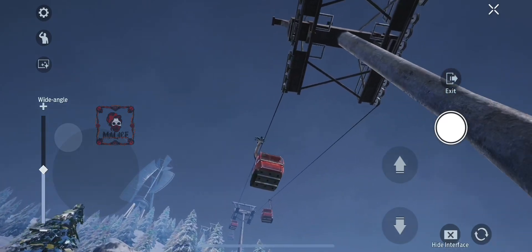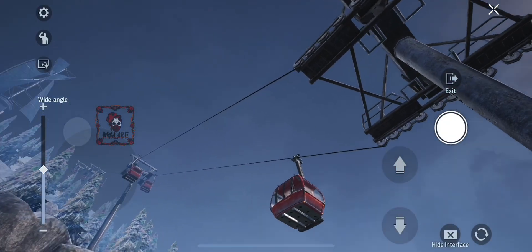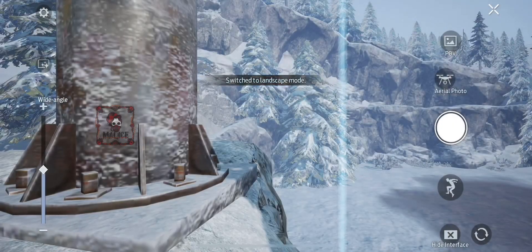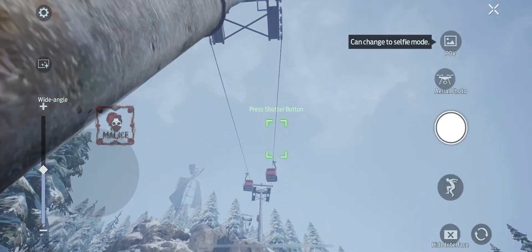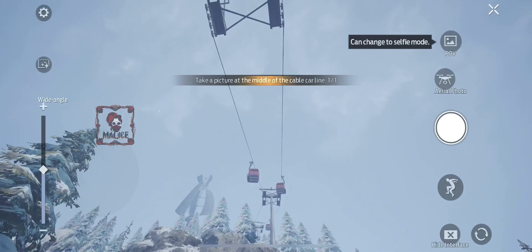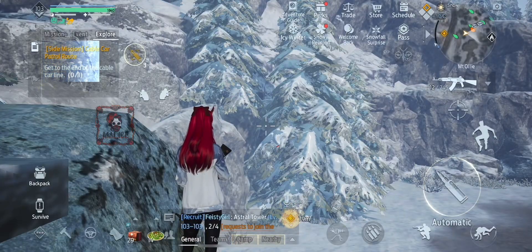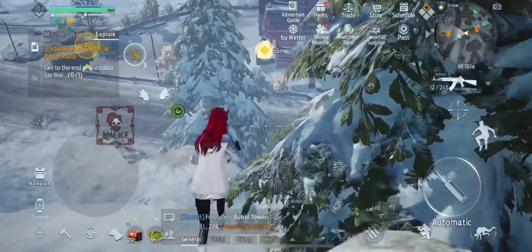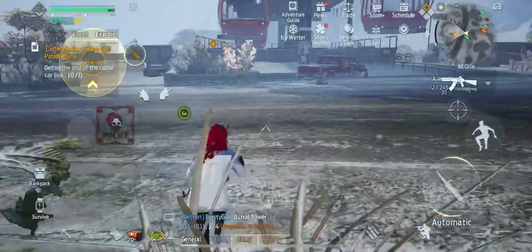I started messing with the controls, like the aerial mode and stuff, and then I tried the POV. I took a picture at the base of the pole and nothing happened, but when I went up there was a green box. So then I took a picture and that counted. So that's all you have to do to save yourself that hassle — just go into POV right there at that pole. Don't sit there and mess with the camera like I did. Literally, that took like two hours to figure out.